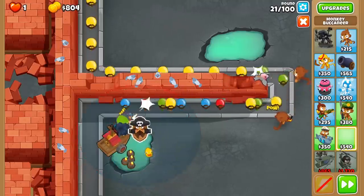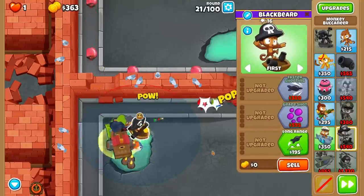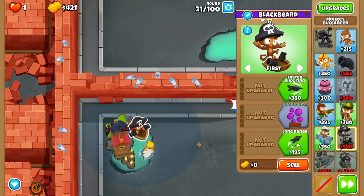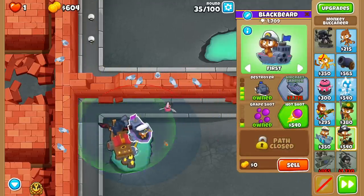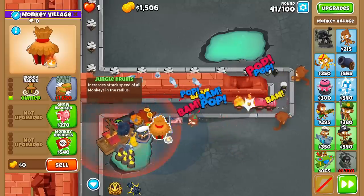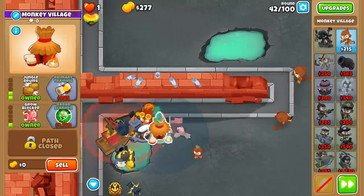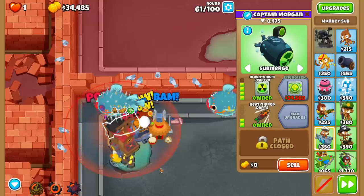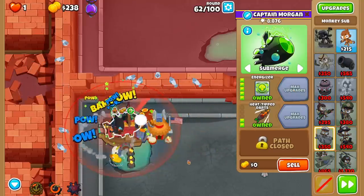The second strategy is a bit more structured and fun in my opinion, but it starts very similar. We'll get a Submarine and Brickle ASAP and follow it up with a Buccaneer, but this time we'll make this boat a 3-2-0 for some cheap popping power, which goes especially hard with Brickle's extra Pierce Aura. Buff this Destroyer with a Village and an Alchemist and watch it carry us all the way to upgrading our Submarine to an Energizer. We want to rush this Energizer so Brickle will hit level 20 in the 90s, giving us super mega mines while also cutting cooldowns in half.